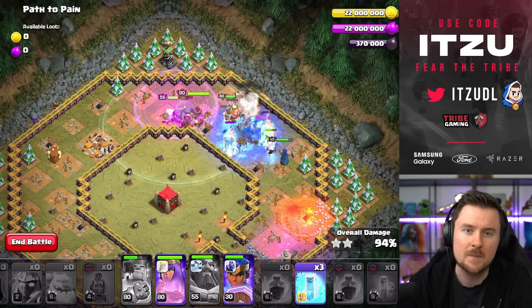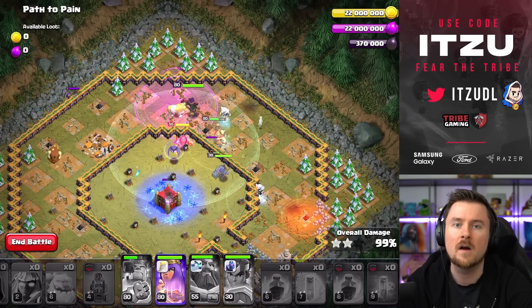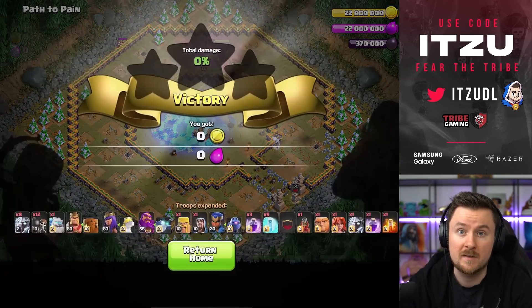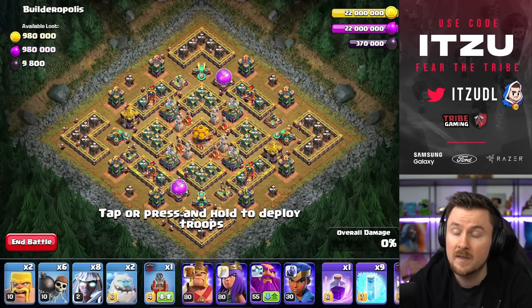It's a super easy approach, nothing crazy, and everything is possible with this incredible Flame Flinger opening at one Eagle Artillery. We even have a ton of spare spells — if you have spells left over and want to use them somewhere, feel free to do so.